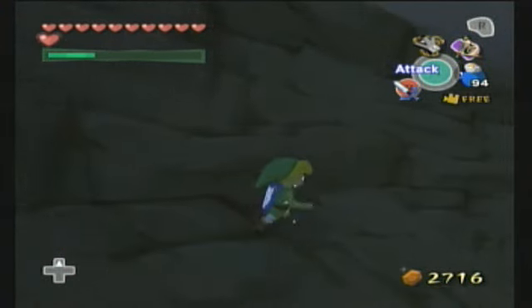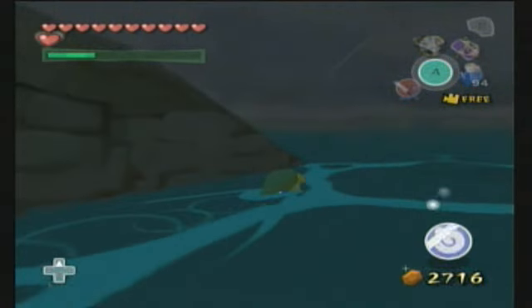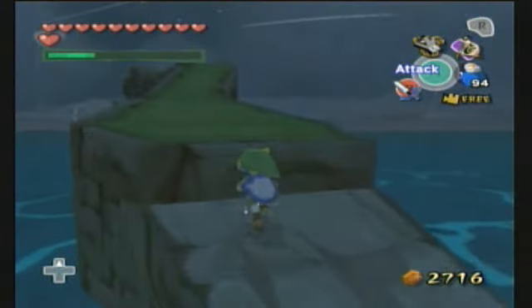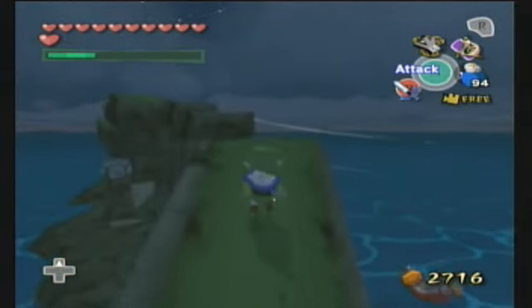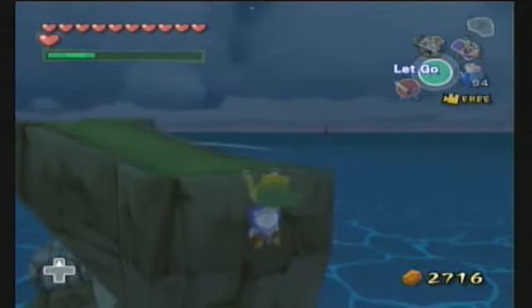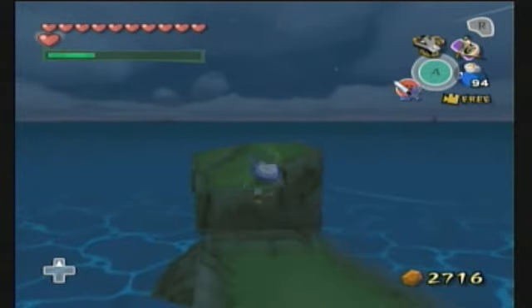This is called Rock Spire Isle. So we come up here, and there's actually a couple of things we can do here. You can actually do this really early if you want. Yeah, see how much of a pain in the ass this would be if you had to bomb these? Because they're sitting right on the edges, there's nowhere to throw the bomb.